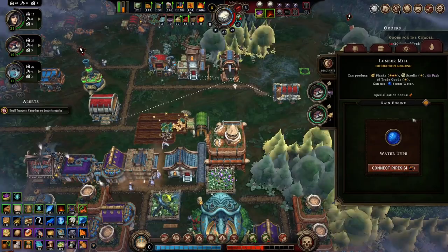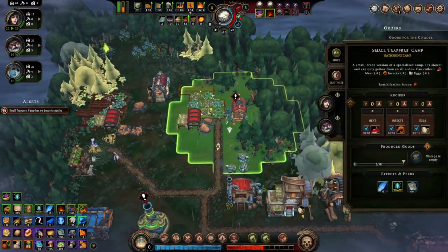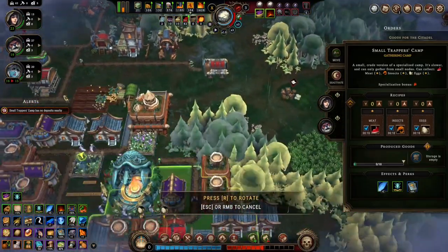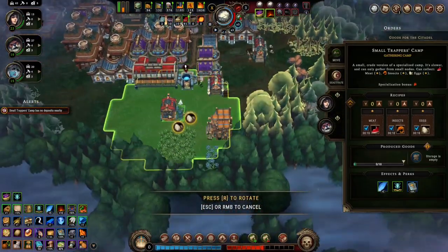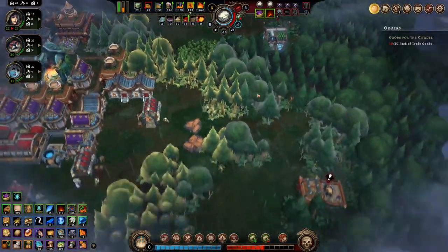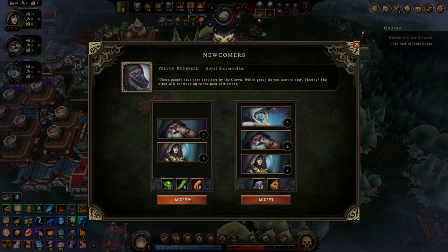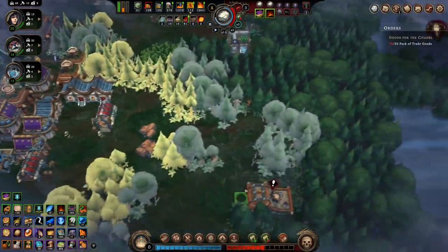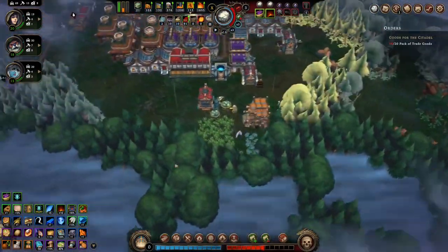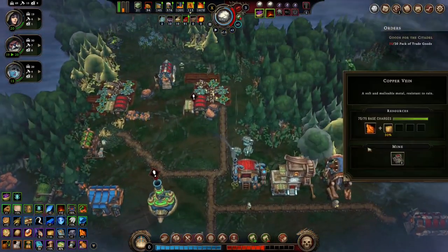What kind of water do you use? Storm water — ooh, I haven't found any storm water geysers. You can come over here. We should build a mine — haven't done that yet.